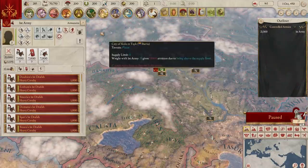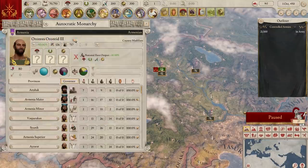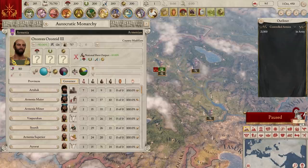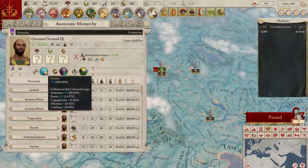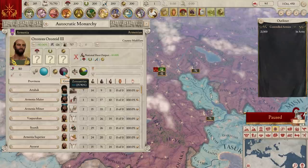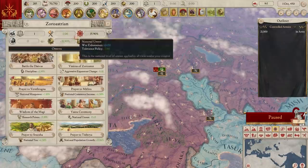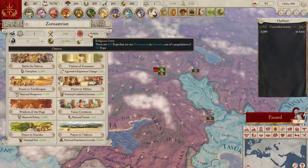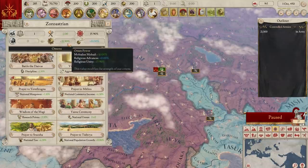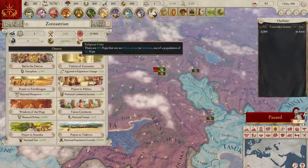Armenia, just like Bactria, is an autocratic monarchy, meaning they get more out of their slaves if they match their ideas. Their entire population is 100% Persian, which makes culture an easy thing to deal with, but religion is a bit more fractured — Zoroastrian is their state religion but only makes up 15% of the population. Religious unity is very low, which hurts omen power considerably. This means your religious power would be better spent converting your people than performing omens early on, and you could also use governor policies and laws to help the conversion process.